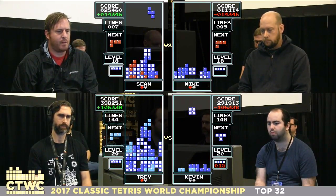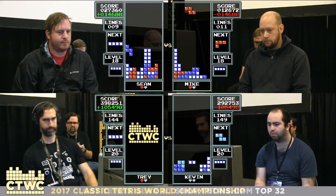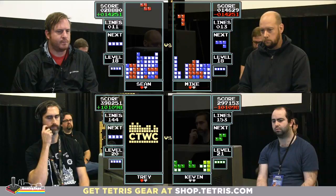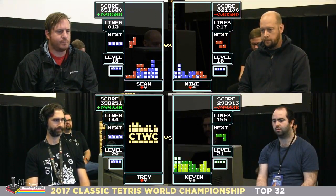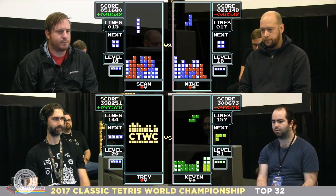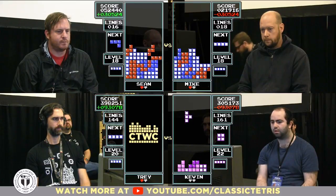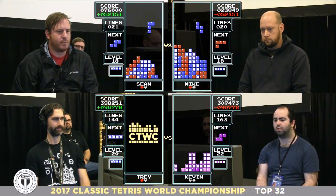Trey missed the T-spin — he's in trouble with that disgusting well. Top out for Trey. A change of fortune — now Kevin has a chance to score 103,000 points. He can keep it low but will probably want a couple Tetrises. He can't strictly go for singles; he's going to need some doubles and triples. A Tetris at this point is about 25,000-26,000 points with a 93,000 point deficit. Time is running out.